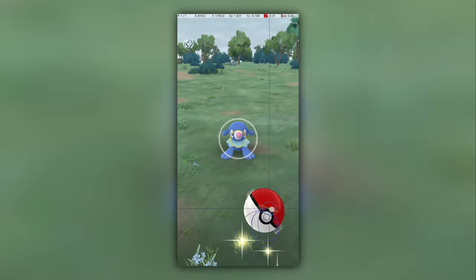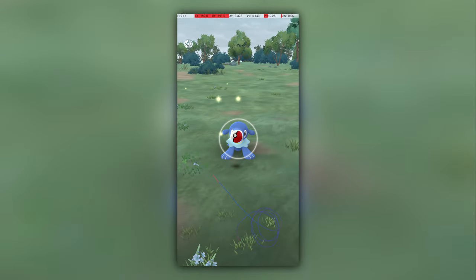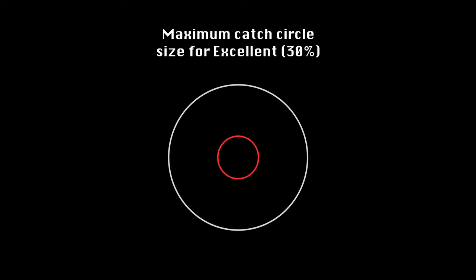Now let's have a look at Popplio's excellent throw. An excellent throw is awarded when you throw the ball, it lands inside the catch circle, and the catch circle is less than 30% of the diameter of the grey circle.